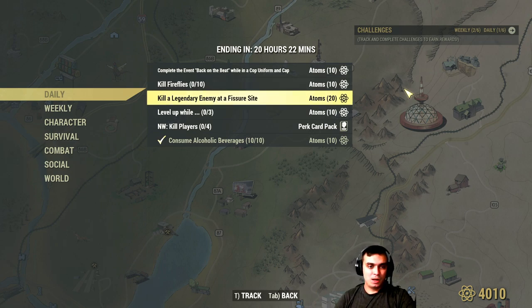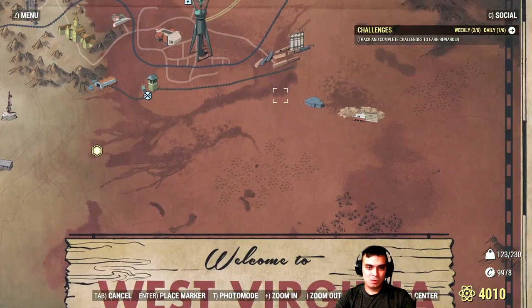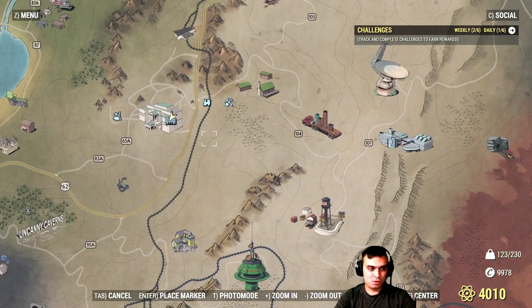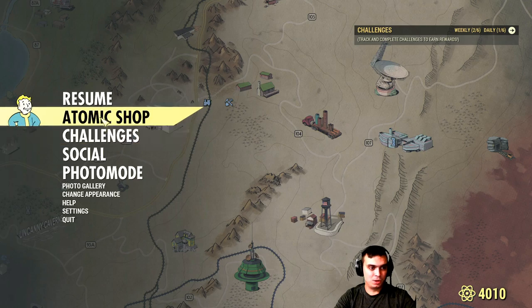Kill a legendary enemy at the Fissure. The only way it is possible to do it is — there are a lot of Fissure sites over here, and if you're lucky enough to find a legendary Scorched Beast, you'll be able to complete that challenge with no problem.